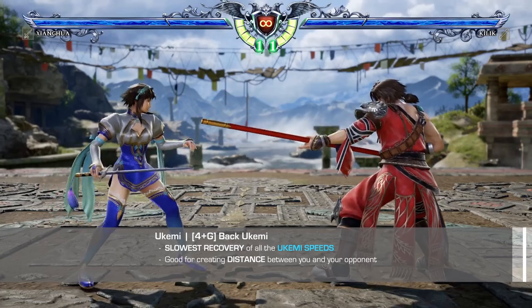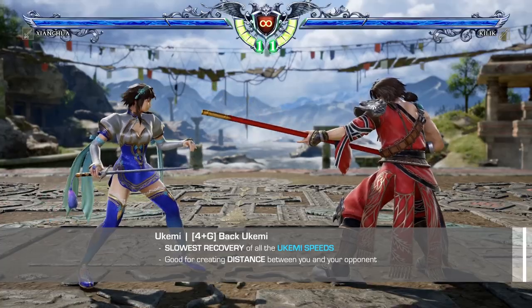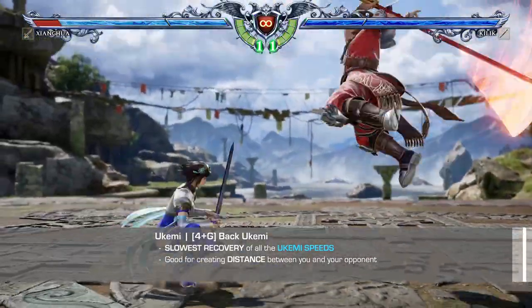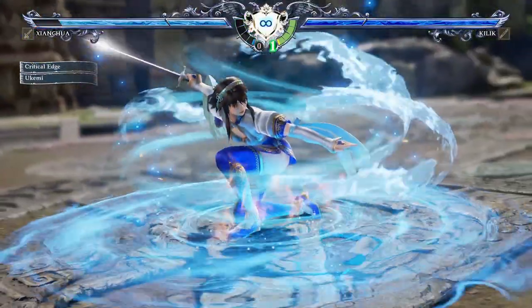The back ukemi, 4 plus G while you are landing, has the slowest ukemi speed but will help create distance between you and your opponent. This space could be the difference between guarding an attack or making an attack miss, allowing you to punish with big damage.